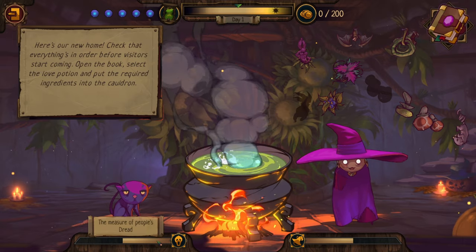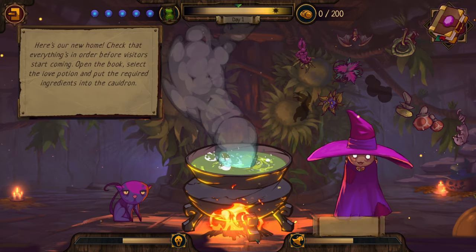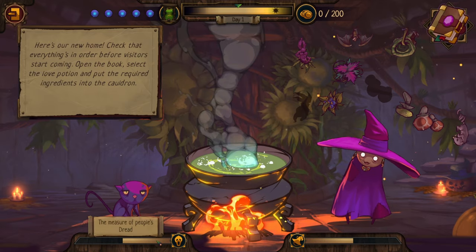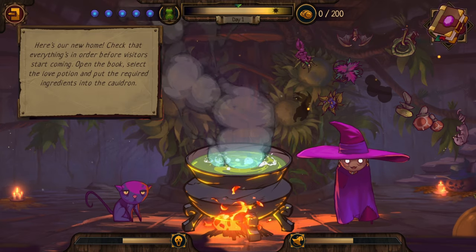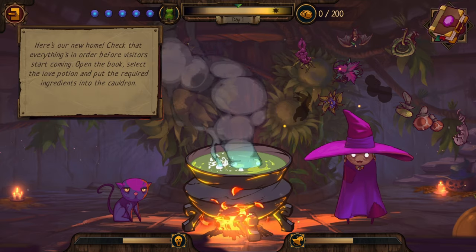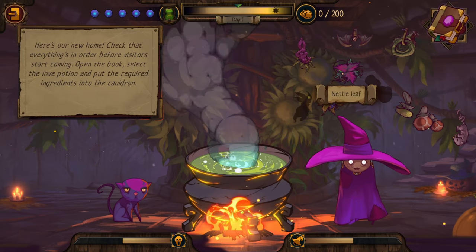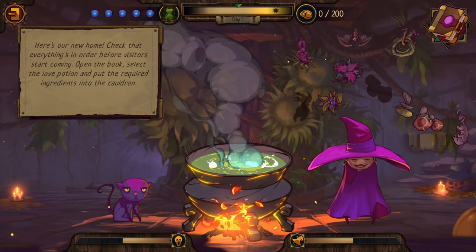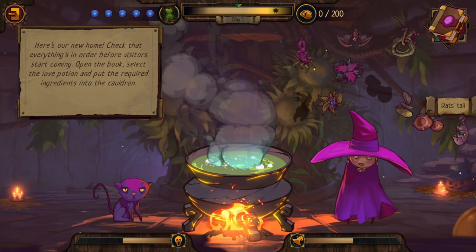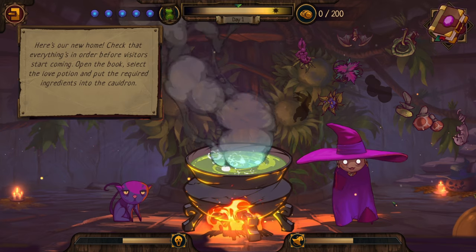Down here we have the measure of people's dread and the measure of your fame. I'm guessing we want to increase our fame while decreasing our dread. We have different ingredients: Wild Root, Batwing, Snakefang, Nettleleaf, Nightshade, Toadstool, Amanita, and Rat's Tail - plus two others we don't have yet. Let's take a look at the book.